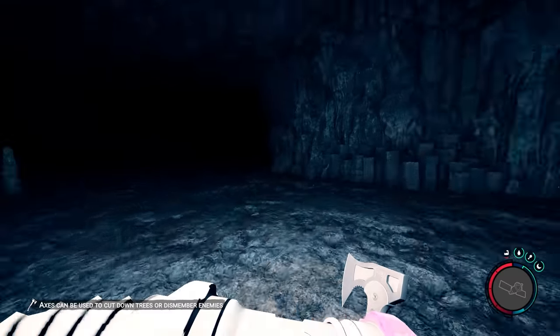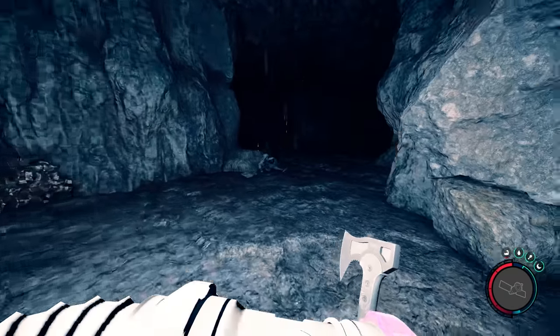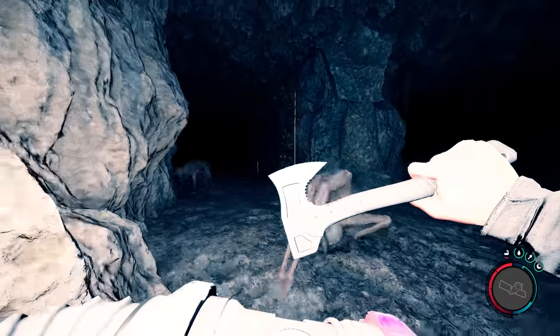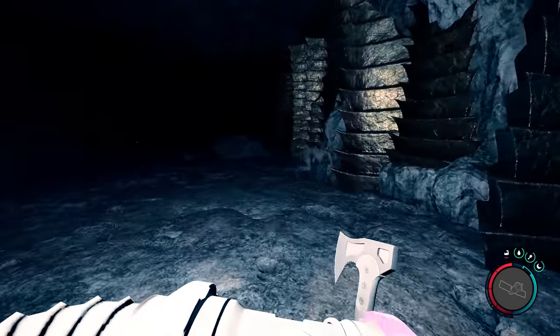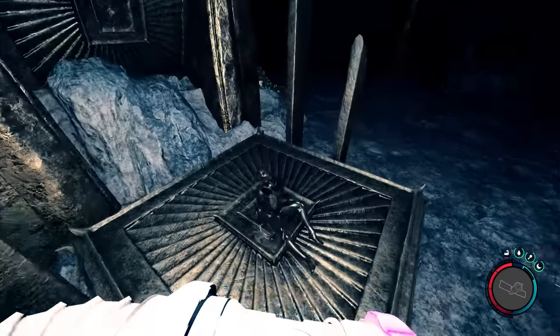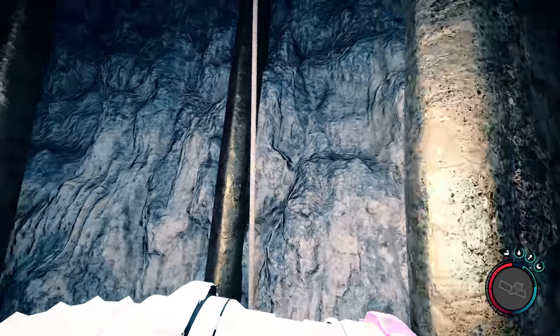Whoa — demons! Okay, now we're getting close to where the golden armor is. Oh I ran out of stamina — that ain't good. If you have the cross with you, you could probably use that to kill these guys. And it's just up there — here it is. Okay, we've got the golden armor and the climbing rope is just here.